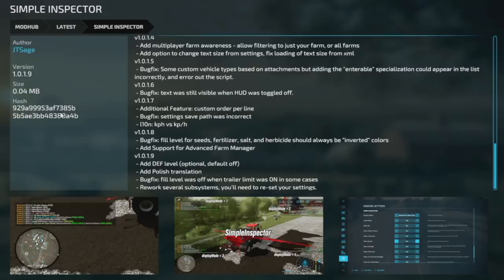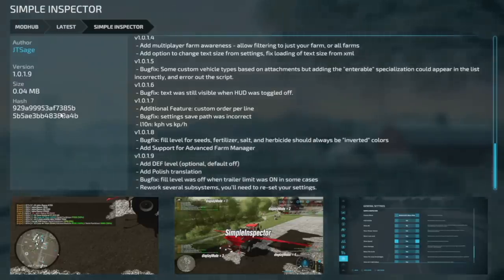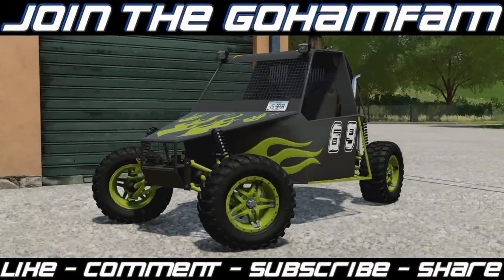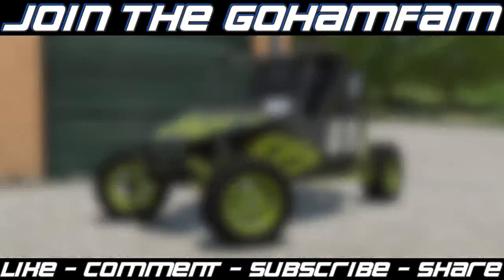Your last mod update for PC and Mac today is Simple Inspector from JT Sage, version 1.0.1.9. They've added depth levels as an optional setting — default is off — added a Polish translation, fixed a bug where fill level was off when trailer limit was on in some cases, and reworked several subsystems. You'll need to reset your settings for these changes. That's it for today's mod video — hope you enjoyed it, drop a like, get subscribed if you're new.